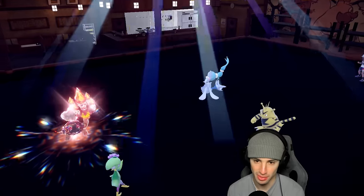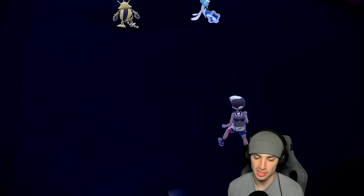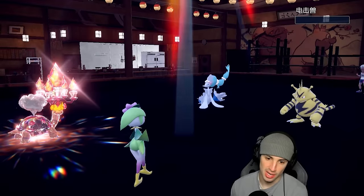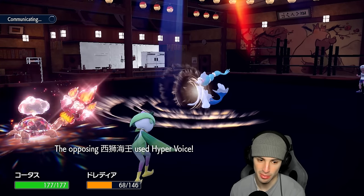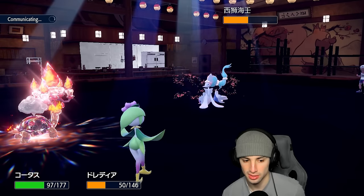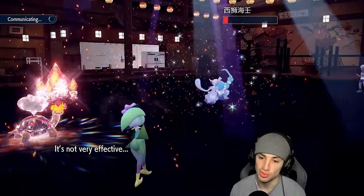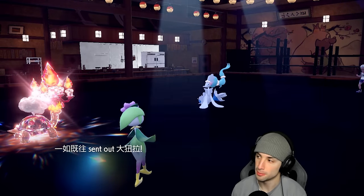Leaf Blade is going to take out Electabuzz — no problem. We're hoping Lilligant gets another turn; Lilligant just attacking here is really good rather than going for After You. Opponent goes for Hyper Voice which does a decent chunk of damage onto Torkoal in the sunlight, a bit more than I wanted. Eruption won't KO anymore, might have to switch to Weather Ball. Lilligant outspeeds so whoever they send in could just get put to sleep.